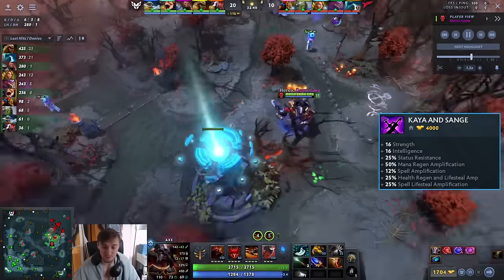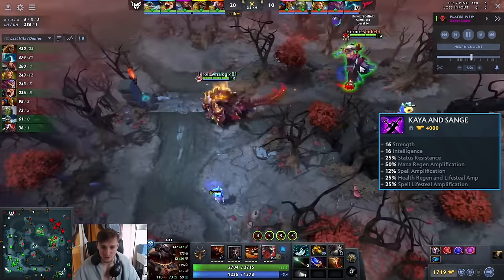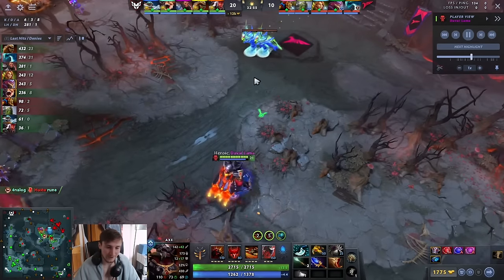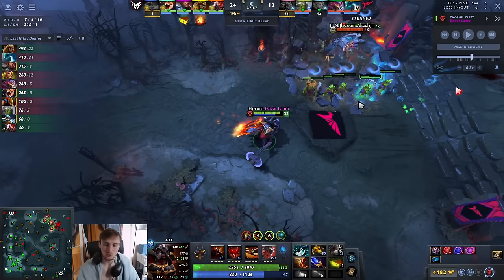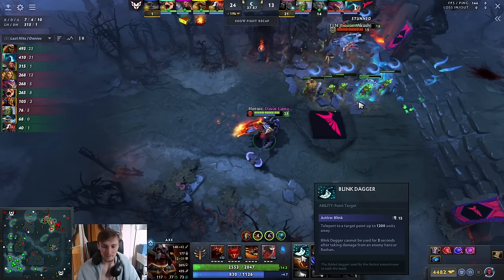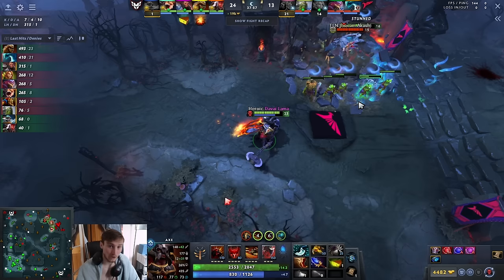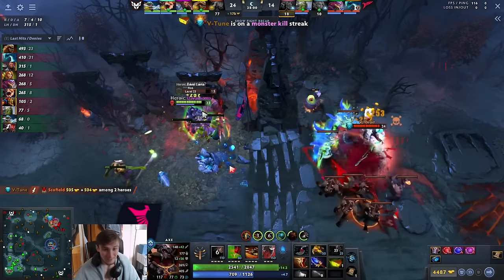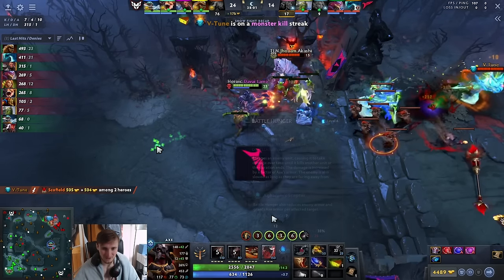This is also why I think the BKB, if you want to go full greed, can be a Kaya and Sange — because you're going to amplify those Battle Hunger numbers even further. You can just rely on HP to get out on this hero. Kaya and Sange gives status resist, HP pool, and obviously synergizes with Bloodstone by amplifying spell damage. My only real gripe with the Axe item is it makes the Blink and Call cooldowns not line up — usually you're Calling and kiting, Calling and kiting. There's just no synergy between the Blink cooldown and the Call cooldown if you go Axe item.